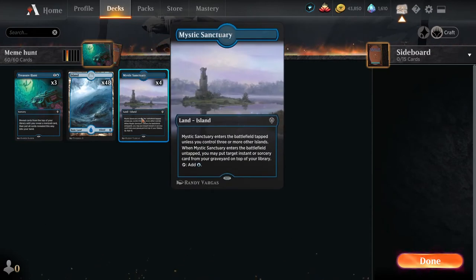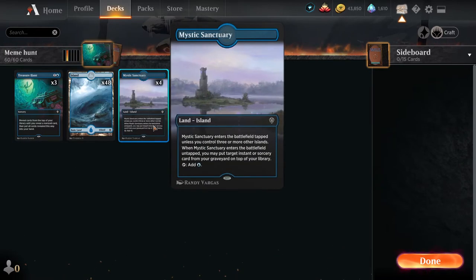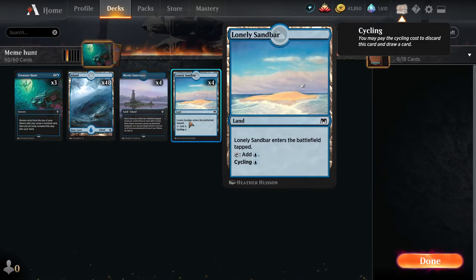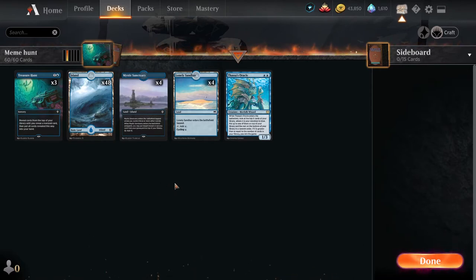To make sure we can still try to have some insurance, we have 4 copies of Mystic Sanctuary. The Sanctuary enters the battlefield tapped unless you have three or more islands. When it enters untapped, you can return an instant or sorcery card from your graveyard and put it on top of your library. So we have 4 copies to ensure that even if something happens and we lose one of our Treasure Hunts, we can still use Mystic Sanctuary — ideally by turn 4 — to get back an extra copy and then hopefully draw it on our next turn to still combo off. A couple of extra copies of Lonely Sandbar help us cycle in case we need to pull out that card Mystic Sanctuary put on top, in case your opponent tries to shuffle your library.